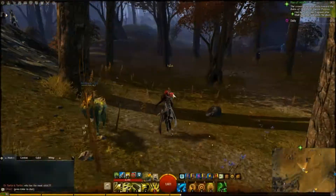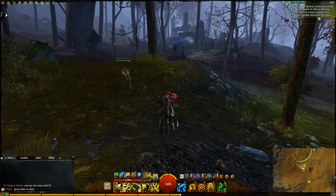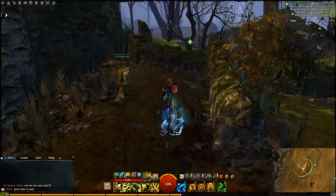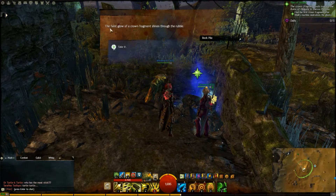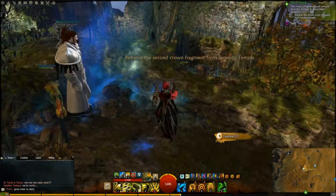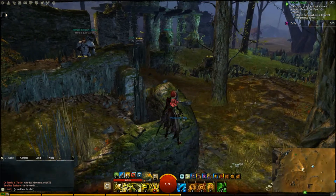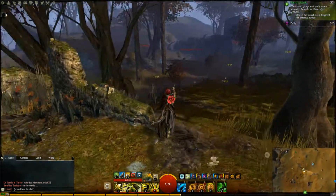Now where am I going? Up there. After Ray's machine neutralizes the ghosts, I'm guessing there's some sort of event here. There's just a rock pile here. The faint glow of a crown fragment shines through the rubble. I'm guessing there's supposed to be some sort of event here. I'm not really sure — I keep missing some of these events, I think.